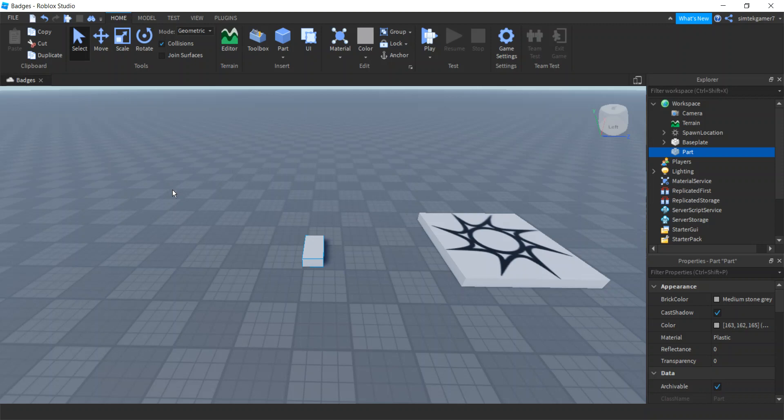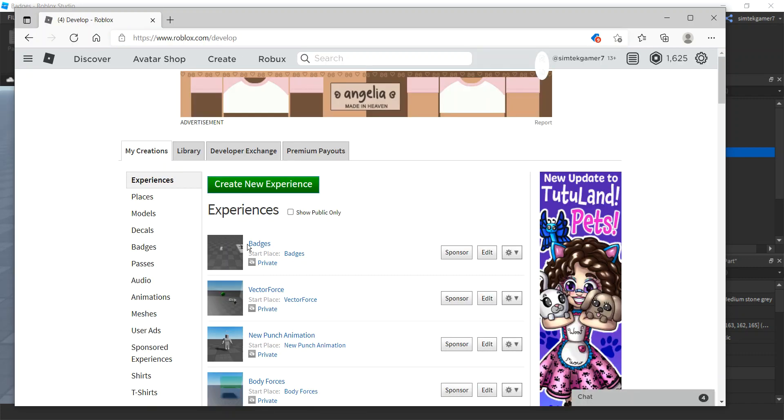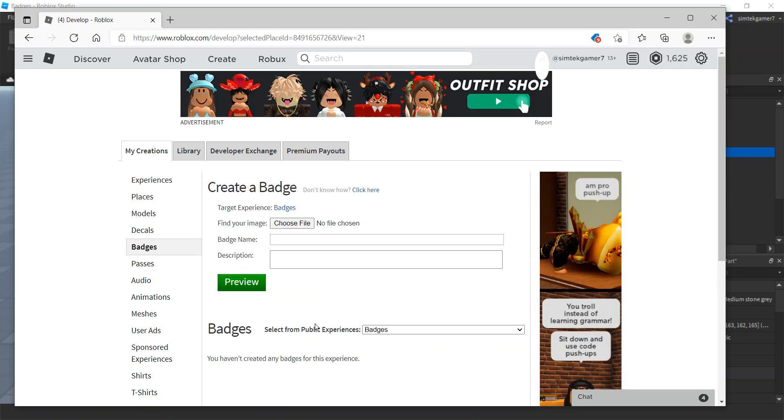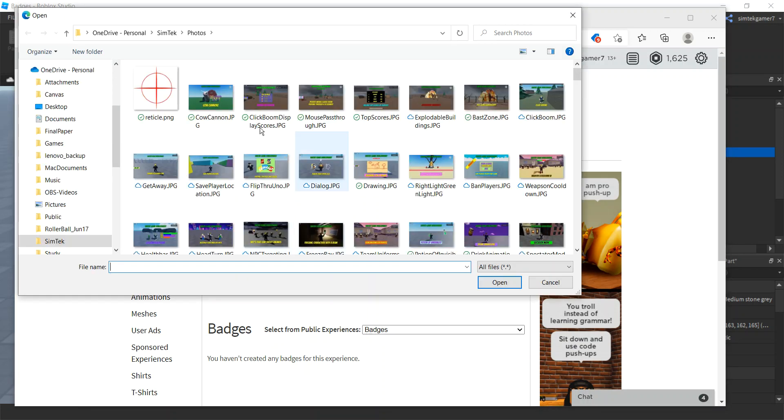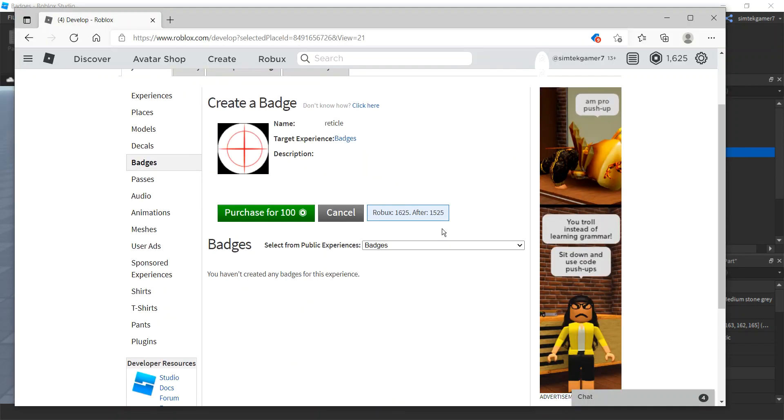Go to the Roblox website. I'm at my Roblox home — go to Create. There's my badges. You can do it this way or click the little cog and then select 'Create Badge' — your game is already selected. Under 'Target Experience', choose a file to get an image off your computer. Use that reticle image — it's not really lined up but we'll preview it.